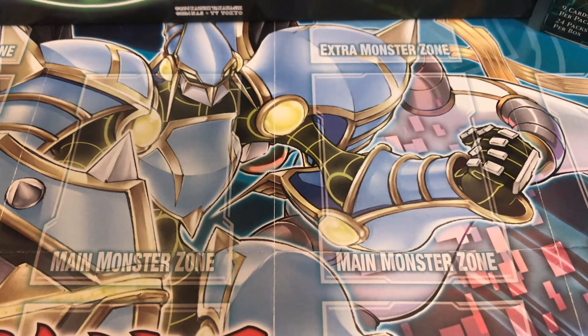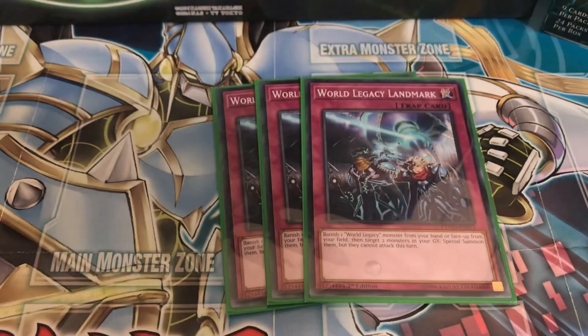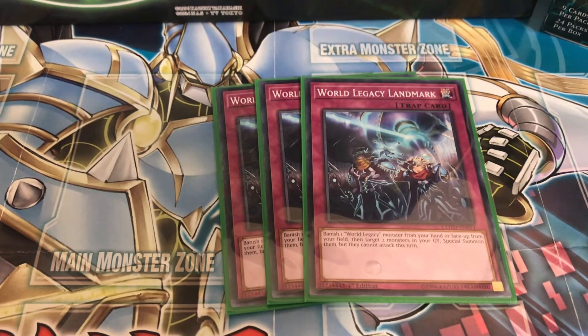For the traps, run three World Legacy Landmark: banish one World Legacy from your hand or field, then special summon two monsters from your graveyard — a great way to banish cards and bring monsters back.